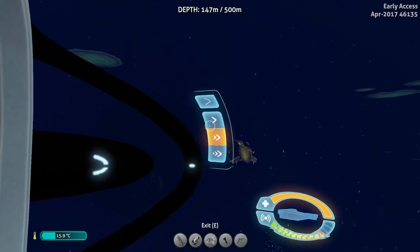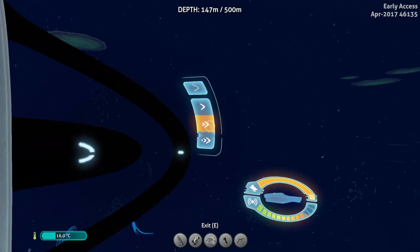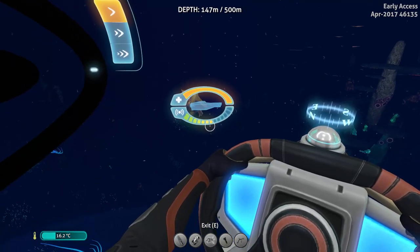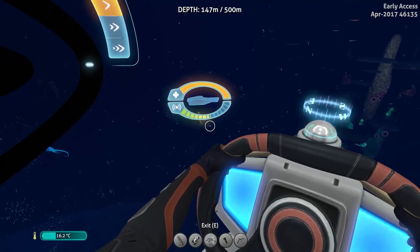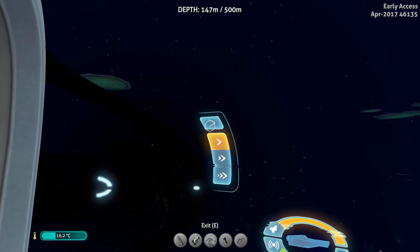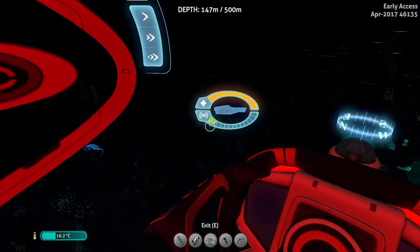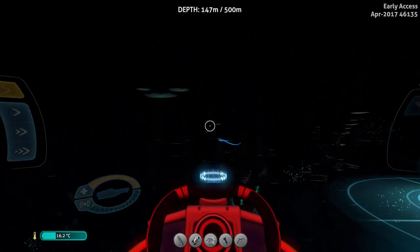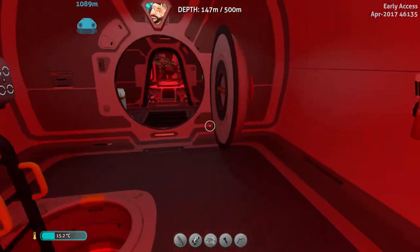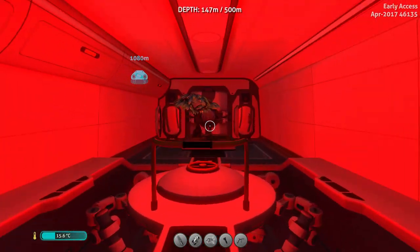There are different modes now. This is the standard mode, this is the slow mode, and as you can see the sound level decreases — so when we drive we won't make as much sound. This is the ultra-silent sound mode; we will make almost no sound, but the Cyclops is extremely slow and the screen goes extremely red.